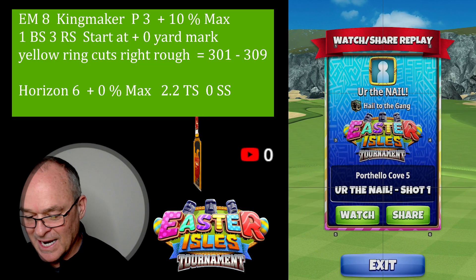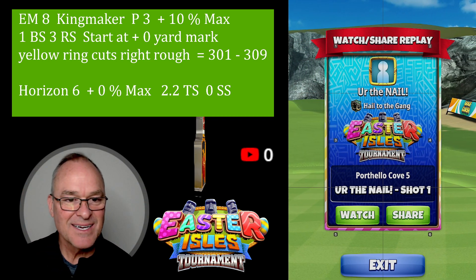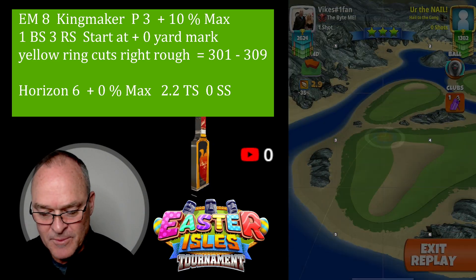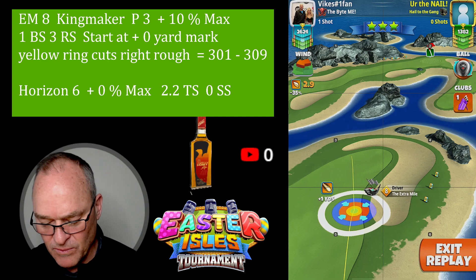Okay, here we go — hole nine, conclusion of the front nine, Easter Isle Rookie. Best of luck to all of you, hope you're doing great. Here we go. EM8 yellow ring on the right rough at the plus zero mark.